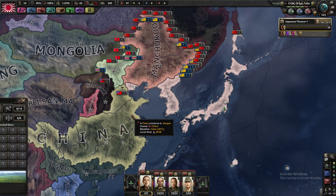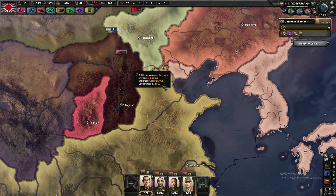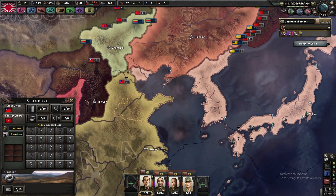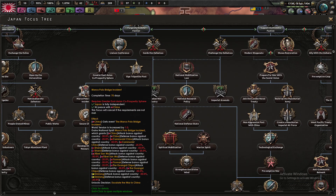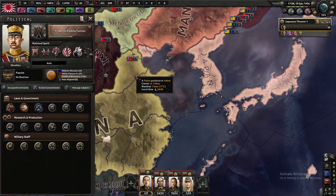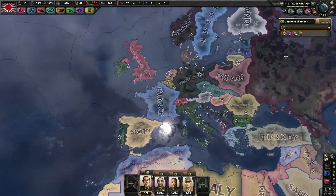You don't really need to worry about the war with China, definitely in terms of this achievement, because it actually works out rather well. China is never going to attack you first - all they do are border provocations. So in actual fact you get a war goal on China without having to do the Marco Polo Bridge incident, and so you don't have all of the negative buffs that you get with the incident.